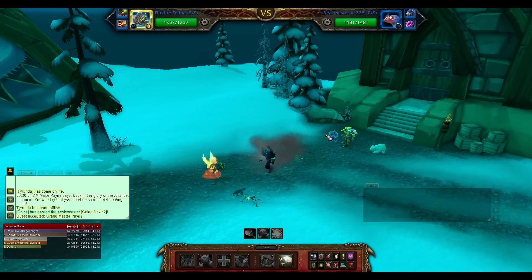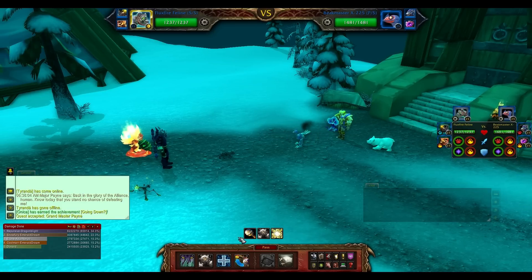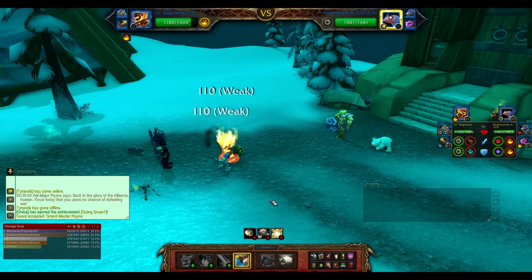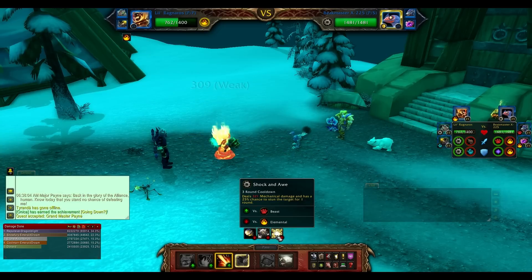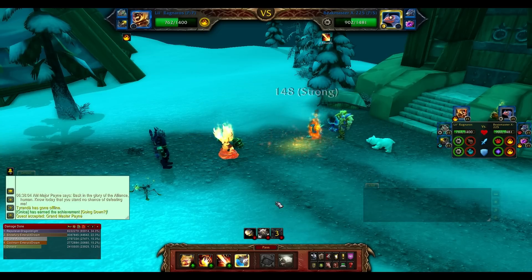So let's get into our pet battle straight away — he is using his beast type straight away. What we're going to do is switch into Little Ragnaros. He's going to use a Batter attack, which I'm now going to counter with my Flamethrower ability. He uses a Shock and Awe which doesn't dummy, which is always good.